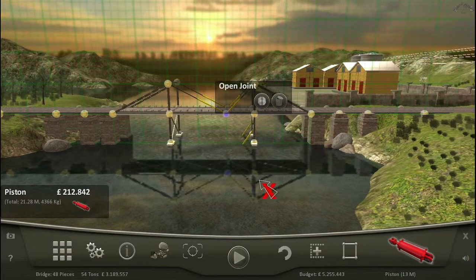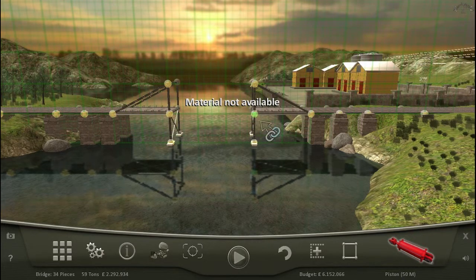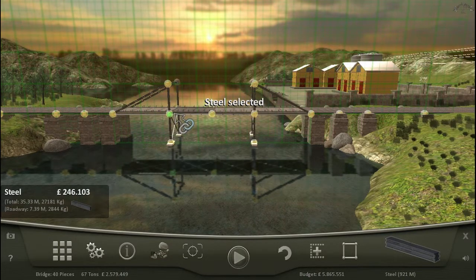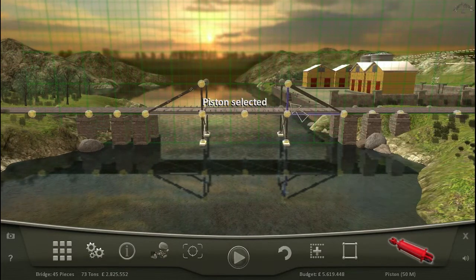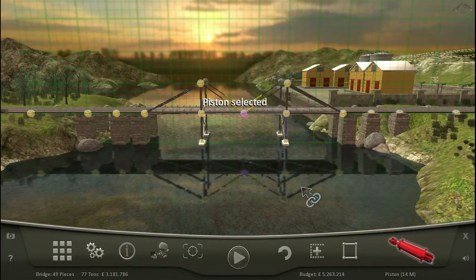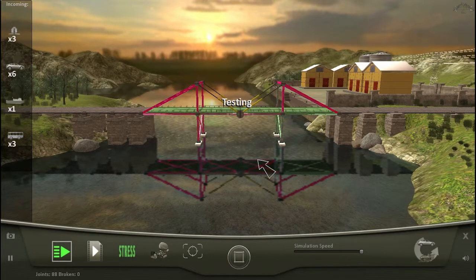That open joint thing — we'll just delete it because for some reason it was wanting to keep it. I can just make it even. I don't know why I didn't do that before. I like to stay on the strong lines on the grid — that's just a habit. So, some pistons, make it an open joint, and we'll test it one more time to see how it goes whenever it's even.